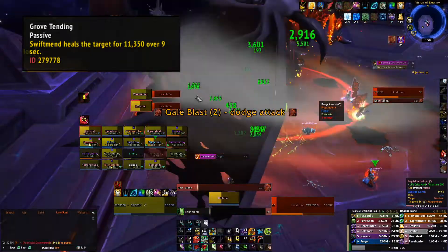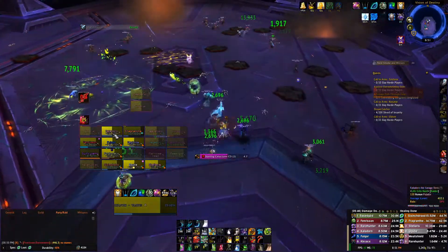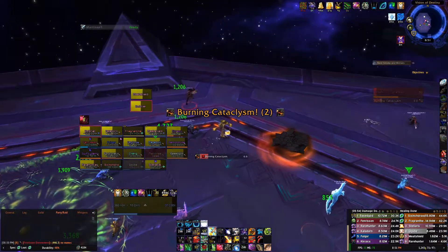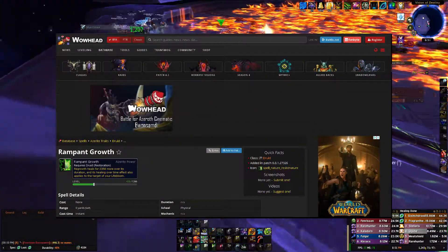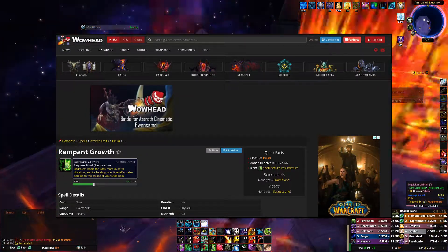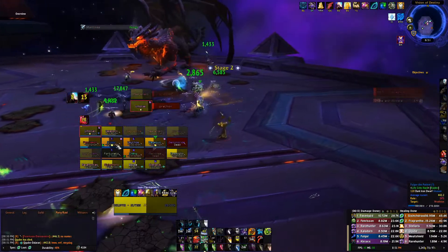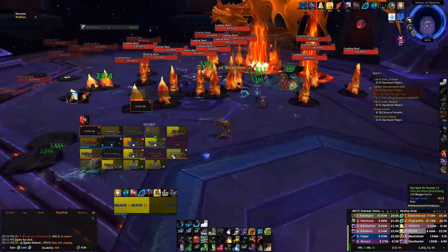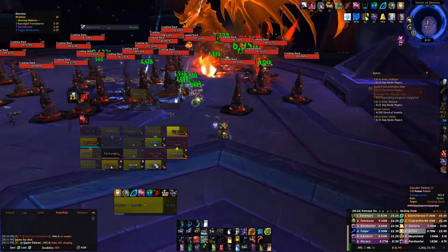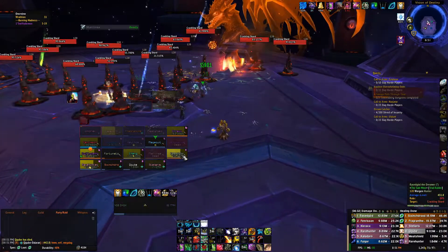If you're wondering why some of the numbers might look a little different, that could be due to item level differences between my gear and yours. A great place to check that is the Wowhead website — they have a slider where you can search for traits and adjust by item level to find the right stats for your gear. The tooltips I showed are from the gear I'm currently wearing. I'm not affiliated or partnered with Wowhead in any way, I just use their website and wanted to give you that information.